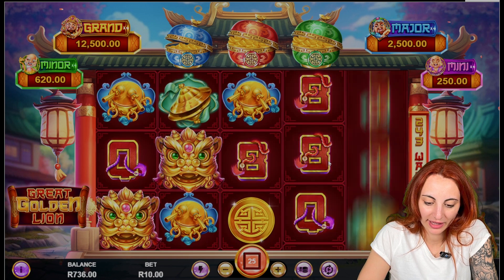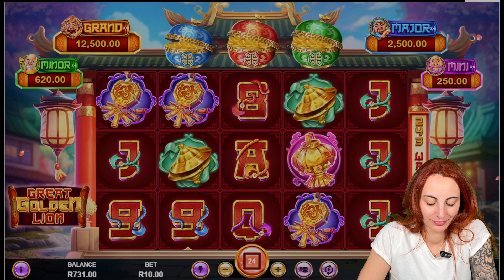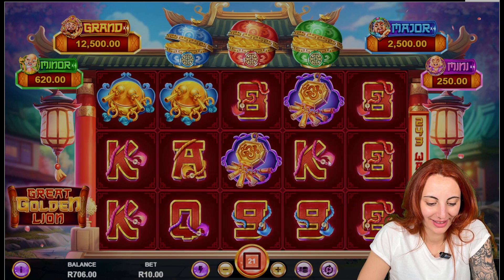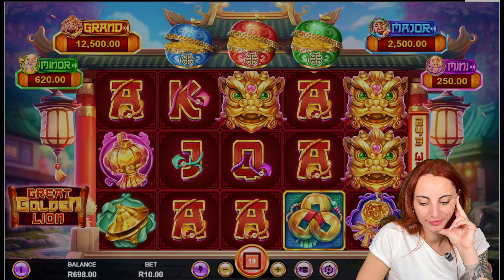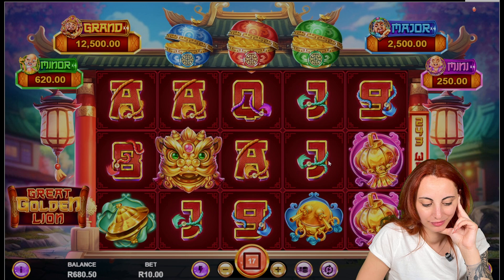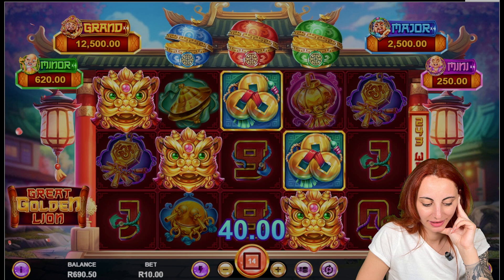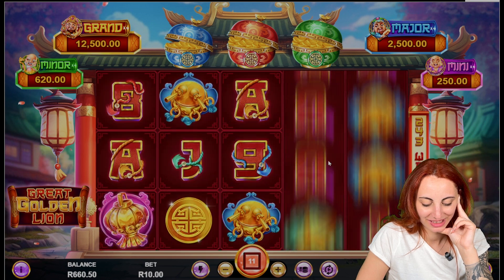Okay, these are the wild symbols we have in this game. Will we be able to open one more feature? Who knows — hopefully. Let's see; we still have 19 spins left.